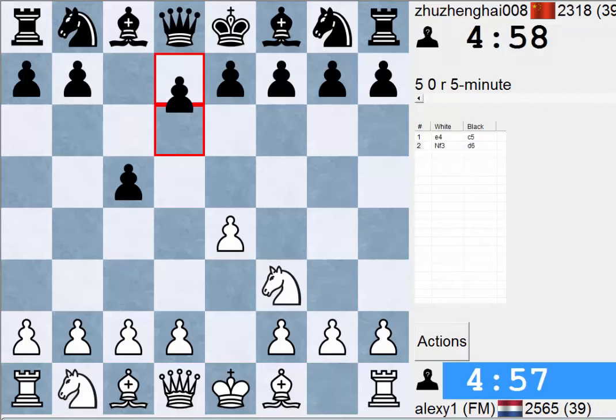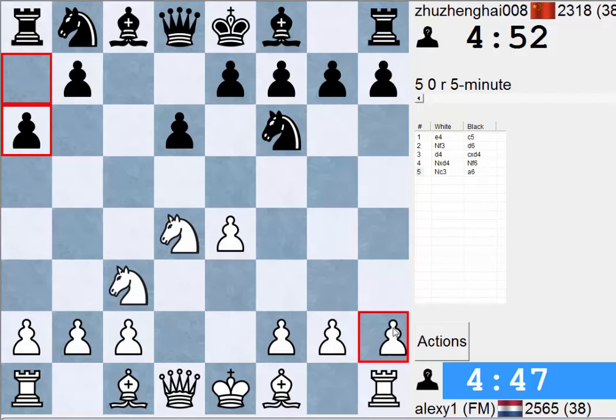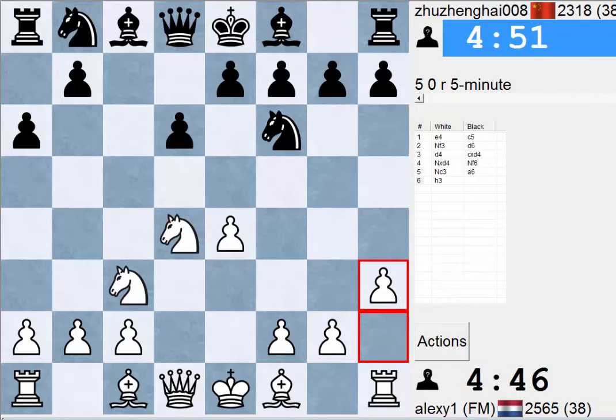What's up? I'm Alex Warner playing Zuzenghai 008. I've played before and it's kinda strange because you can't see it, but his 5-minute rating is 2300, his best is 2600, his 1-minute rating is 1200, his 15-minute is 2200, and his 3-minute is 1500. So I guess this is a shared account, but I don't know — his bests are all high though.